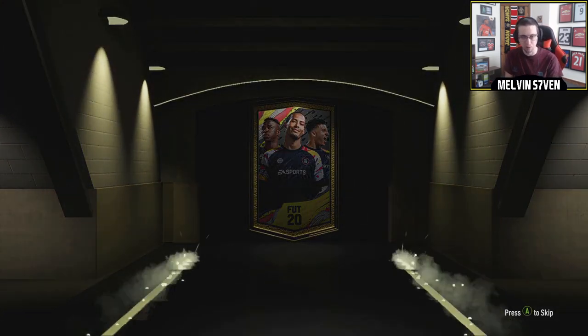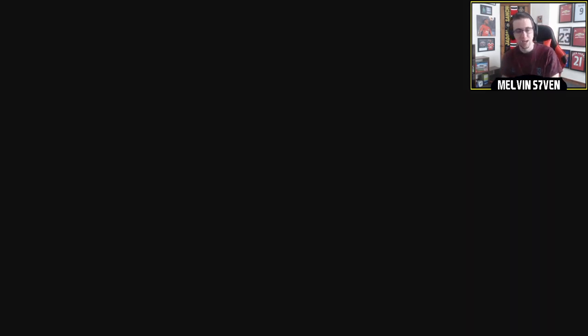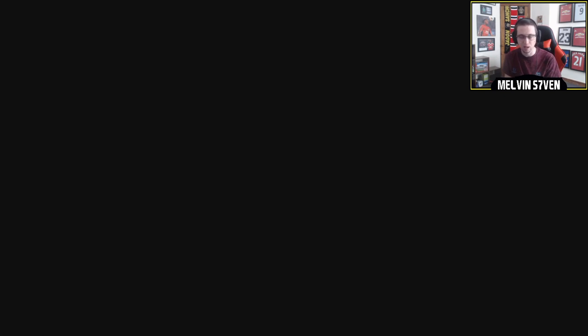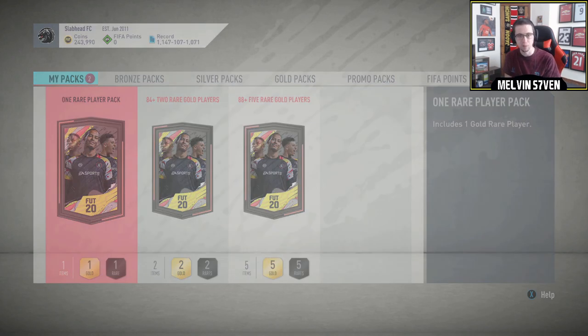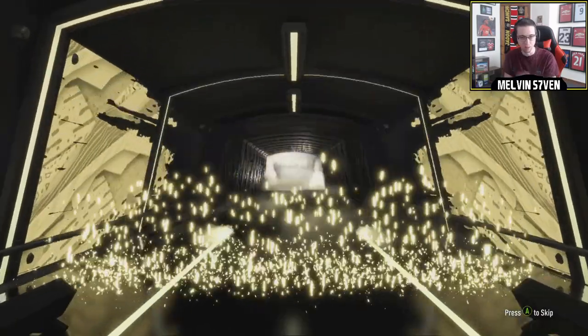Overall today's content is pretty good. The 88-plus pack with 5 88-rated players guaranteed — that's pretty good value even though it's untradeable. You're probably looking at around 120k to 125k for the full lot. The market value of an 88 right now is about 25 to 30k, and you're also getting tradeable one or two-player packs, so you're going to get more than you put in. Definitely worth doing if you're into SBCs.